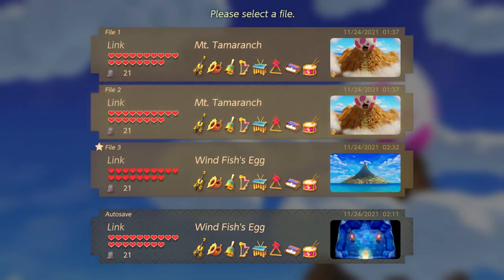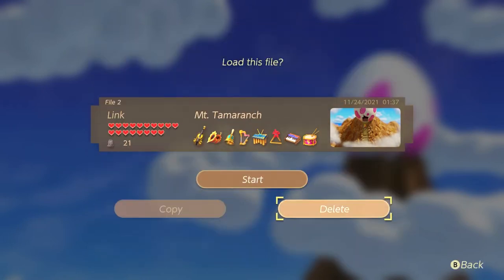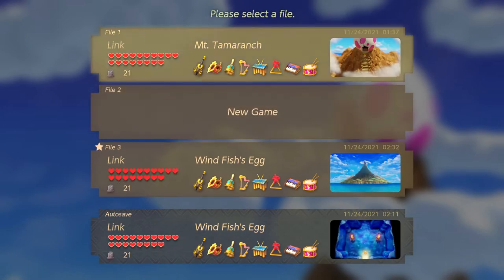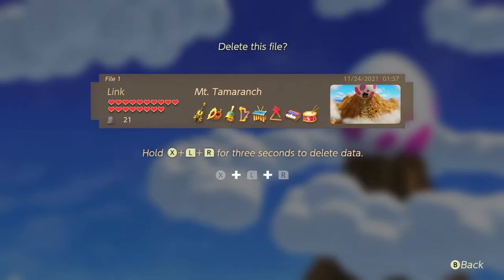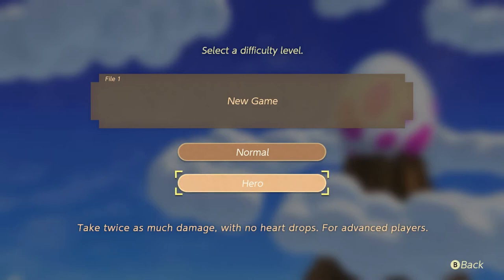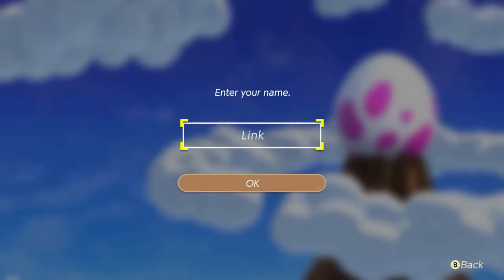So let's actually go delete both of these files here. Let's go down to delete — hold that for three seconds. There we go. And let's delete this file too. Okay, let's go to file one. I'm going to play normal difficulty; I'm not really good at this game, so hero mode is not going to be a thing for me. Hero mode means you take twice as much damage and have no heart drops — that's for advanced players. I'll go with normal, the classic difficulty level. And for the name, let's just do Link. Link's fine.